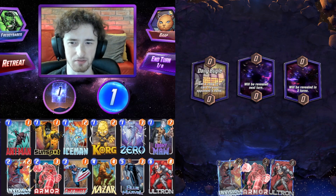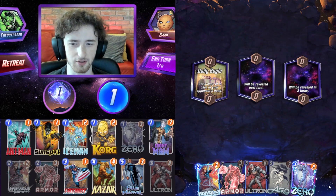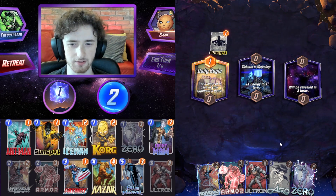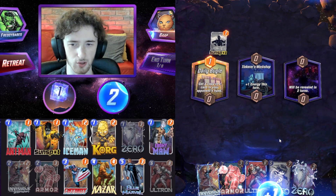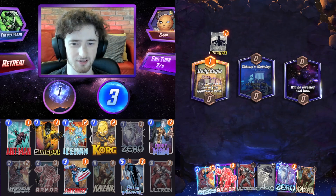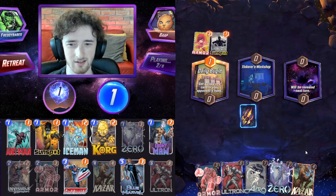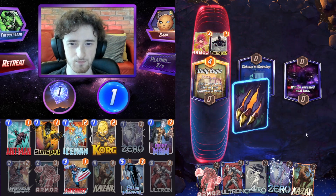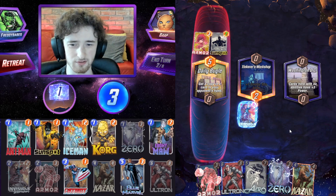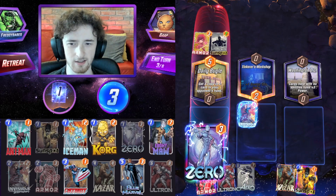Now we have a rematch. This time without the Jotunheim start. Could go Zero turn one, but perhaps we just want to go for the Invisible Woman line of play in this particular game. Sunspot is going to be the card the opponent drops turn one. Ka-Zar coming into the hand — that is really good. Zero can definitely be awkward sometimes, but I think having that payoff for Ebony Maw is just so worth it.